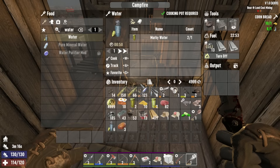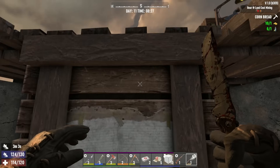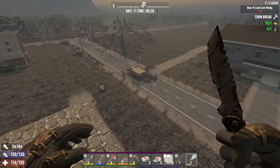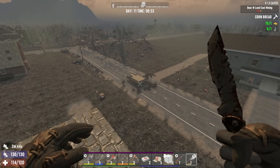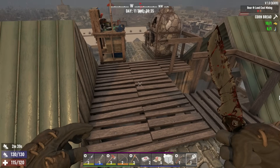Hey friends, welcome back to another episode of Seven Days to Die 1.0. We are going full tilt towards horde night. We got to get some more looting done, get some better armor, and really get prepared. Last horde night was really close, but that's what we set ourselves up with. I'm famously known for crazy over-preparing, so I'm trying to take it a little riskier this time and go one-on-one hand combat - but we survived last time.